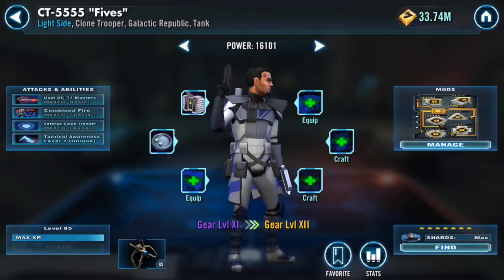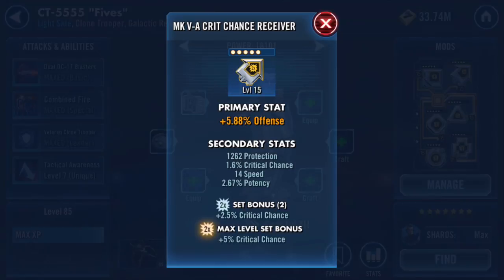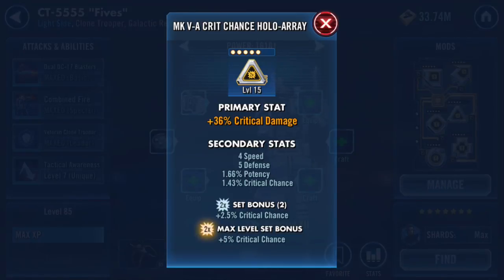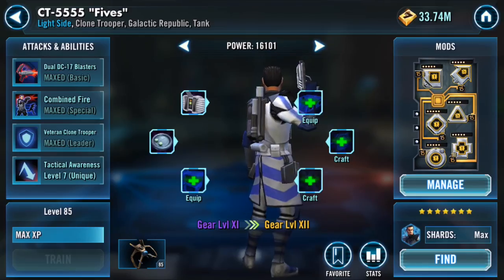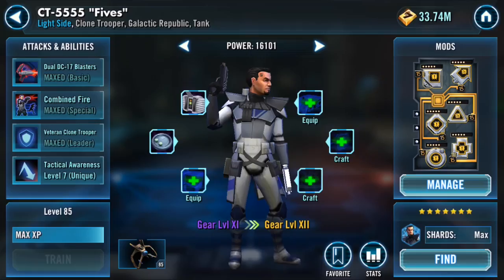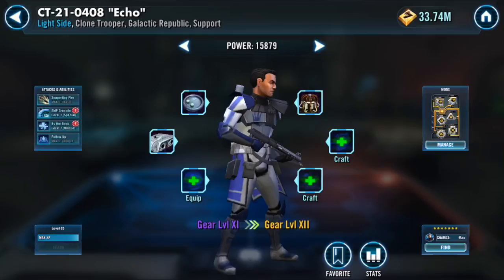Moving on to Fives, he's running a crit damage set with a two-piece crit chance set, and I have an offense arrow on him. For secondaries, you're looking for offense, crit chance, and potency. I'm running a crit damage triangle and a potency cross — potency is to land the speed down debuff. He's running at 47% crit chance, 2700 physical damage, and 55% potency, so pretty good.